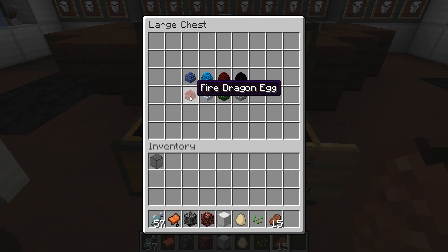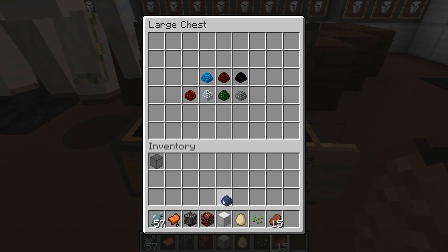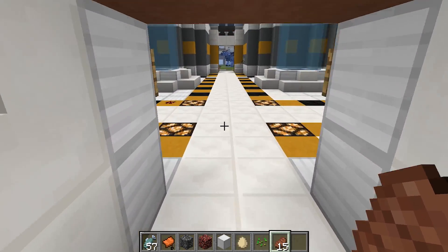We just got to grab all these eggs and I'll explain how to hatch them. Let's put them all right here so we have our saddle, our fish, and all the other necessities. Let's go outside — I prepared a little bit before I was messing around with this mod.